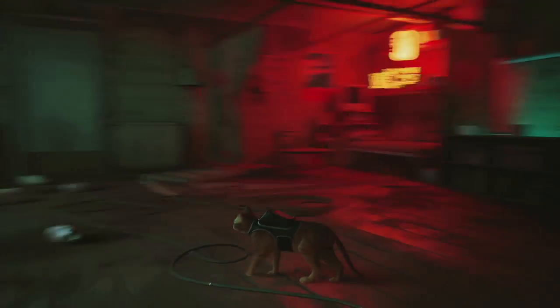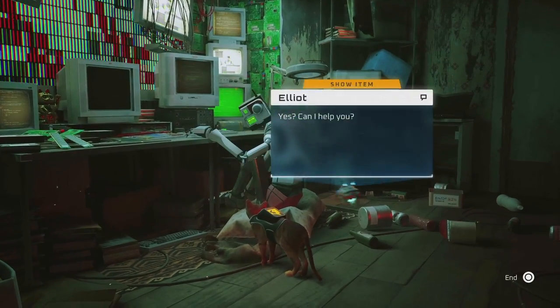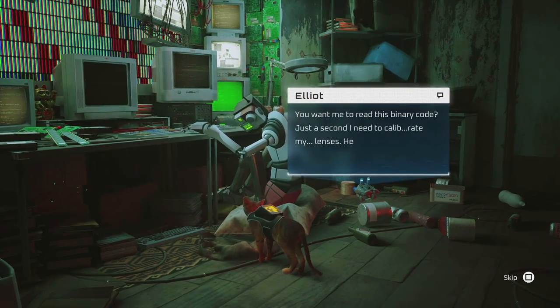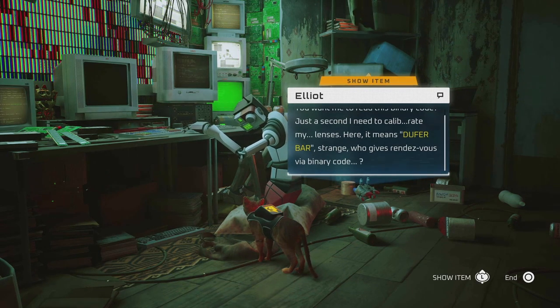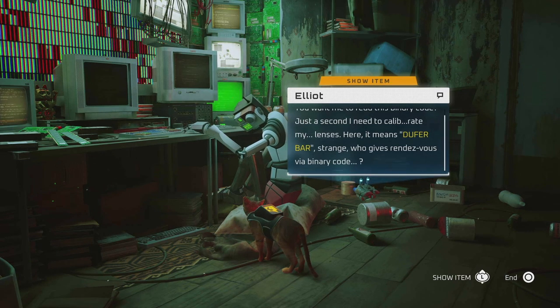Hello everybody. I'm going to show you how you can get the blanket in the games tray. You need to give it to Elliot the programmer, then he can actually help you with fixing the device because he's cold and you really need something to get warm in order to be able to work. So I'm going to show you exactly where you can find it in the games tray.